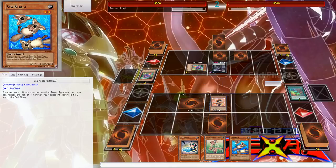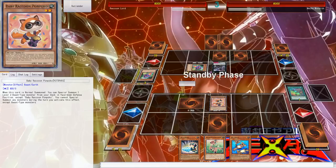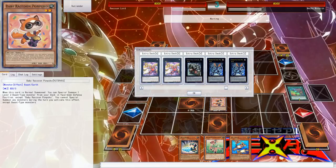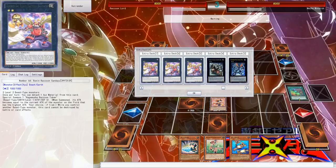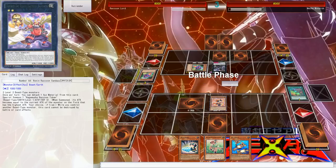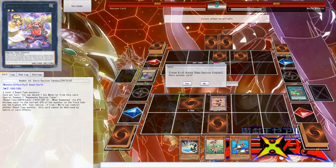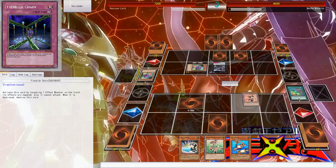You can start chaining cards into other cards, and if you do that you can get out basically the boss monster — well, not even a boss monster. It's Number 64: Ronin Raccoon Sandayu. Basically you get two monsters, overlay them, and when you detach one you can copy the attack of any monster.